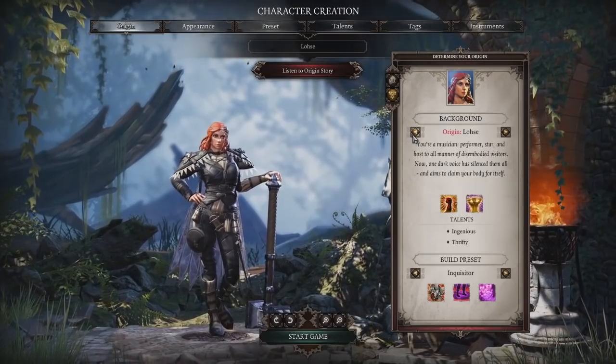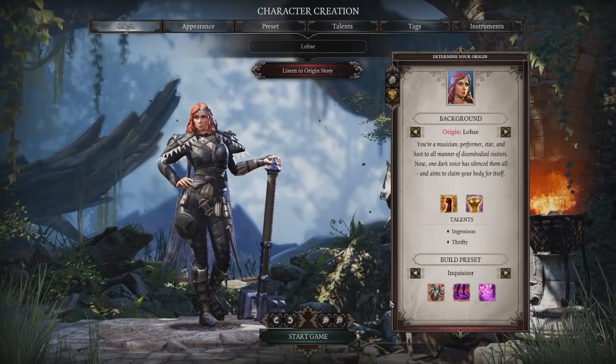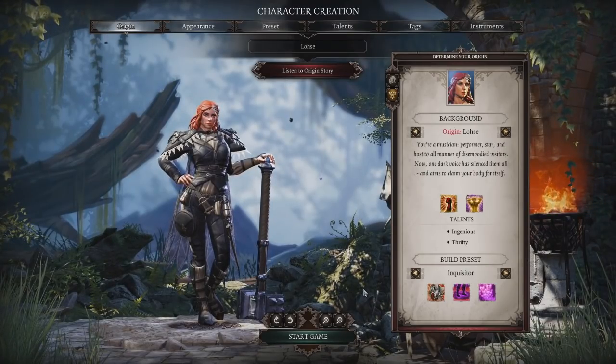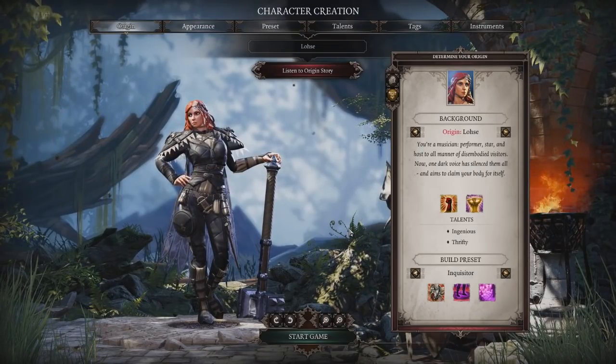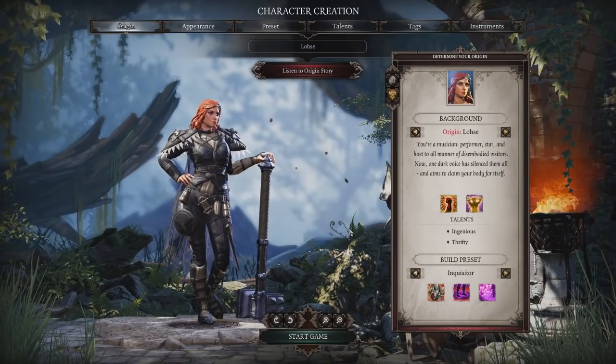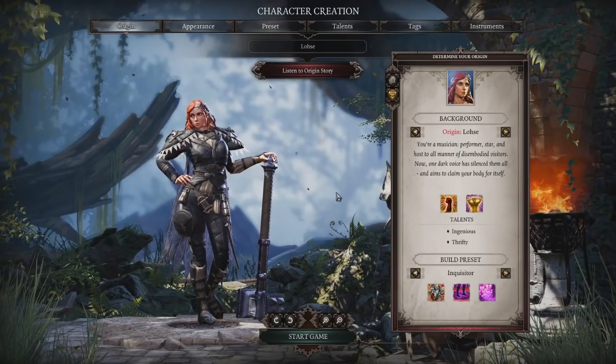Birdcatcher is playing as the female human character, specializing in lightning and water magic — a relatively straightforward Bioshock combo of putting down a puddle and electrocuting it.